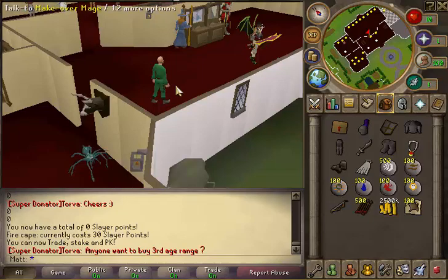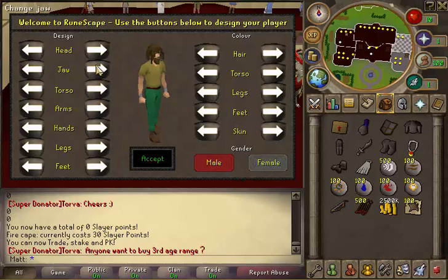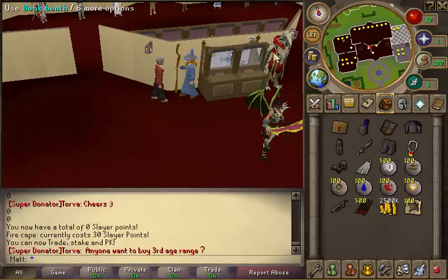Let's try and get a makeover. Let's see — get some nice hair, clean shaven, nice shirt. Hands don't change apparently, same with feet. Look at those colors — red, black, yeah. Those are random skin colors.